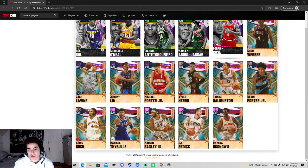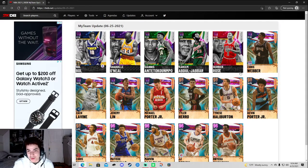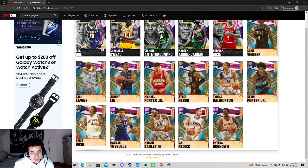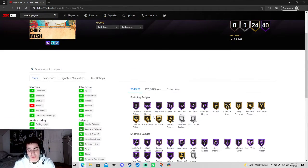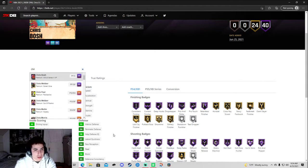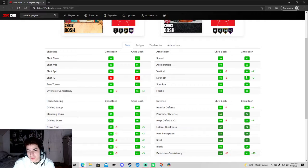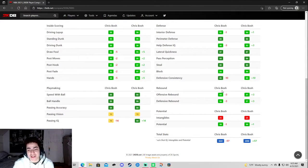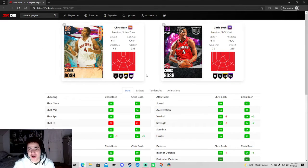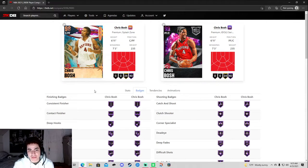I'm happy for the budget people — these cards are gonna be flying out, bought in like minutes. Wait, who did I miss? Chris Bosh — they dropped another Chris Bosh, but they already got the 99 one. Let me compare them. Three-pointer is the same, birth is a little bit better on the old Bosh. They literally dropped the same card — this is the same exact card as his 99, just a little bit worse on stuff you don't really care about. Same badges, same everything.